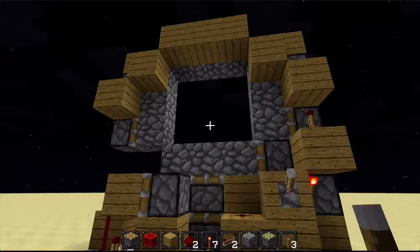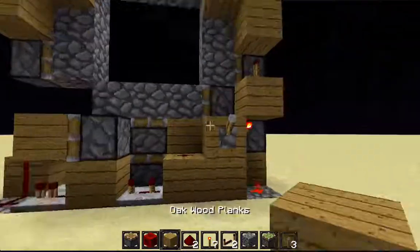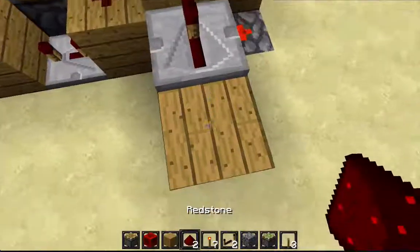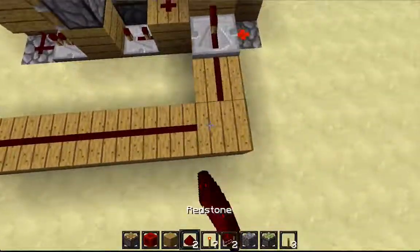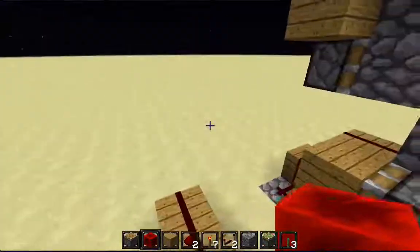Now that the 3x3 piston door is complete and fully functional, if you want you can add a T flip-flop. The first thing you want to do is power this block by using a redstone repeater and placing redstone dust so that the repeater will be powered. Place a few building blocks down like so, and cover it with redstone dust.